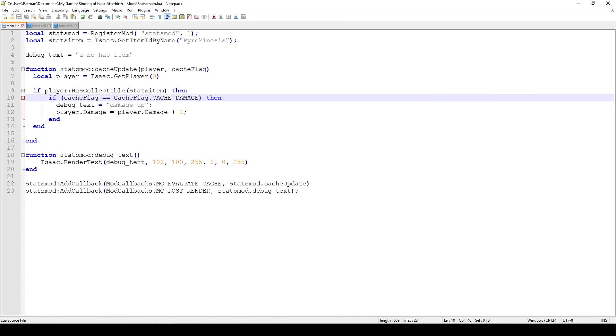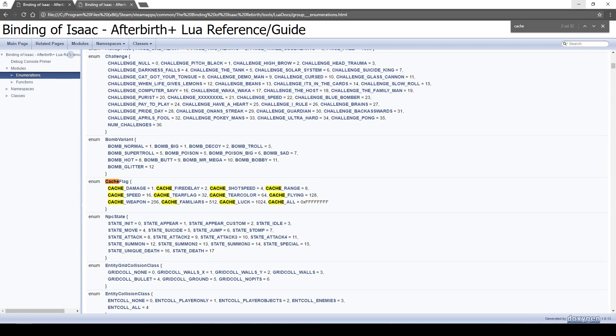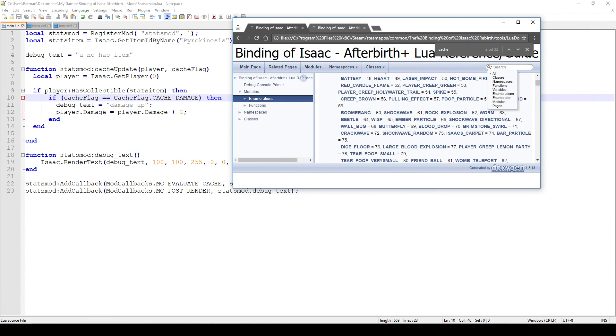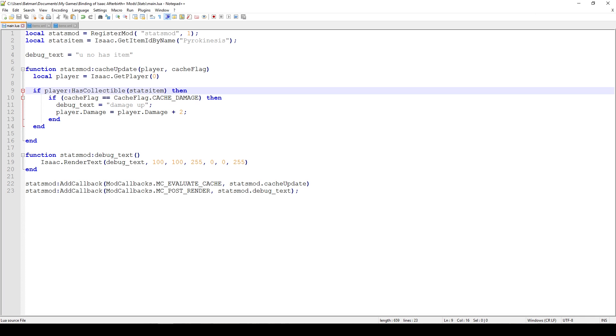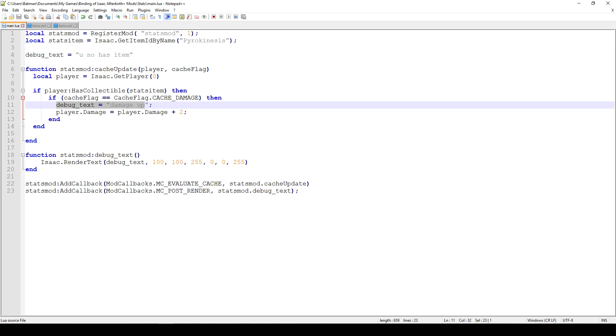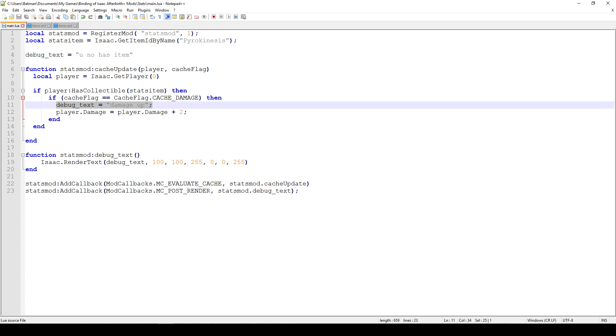For our damage item, we check if the cache flag equals CacheFlag.CACHE_DAMAGE, which indicates this is a damage setup item. The first thing we check is whether the player actually has the item, because there's no point increasing damage if they don't have it. I also added a debug text line so we can see something happening on screen.